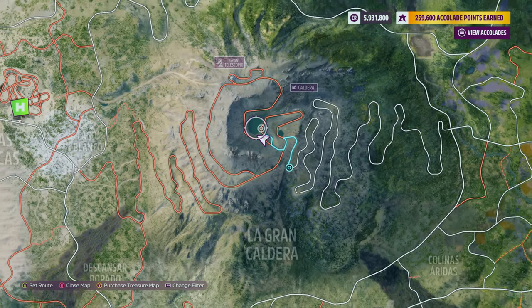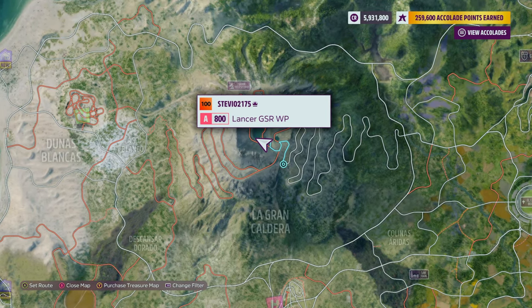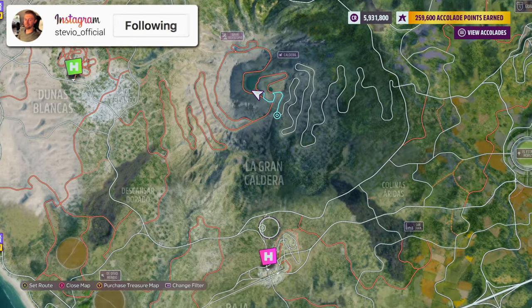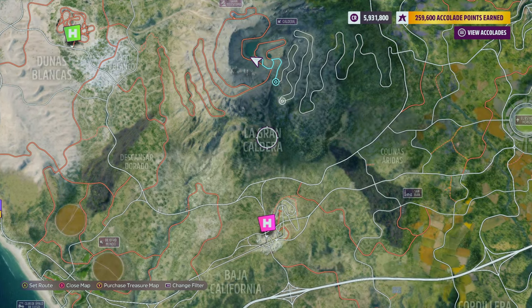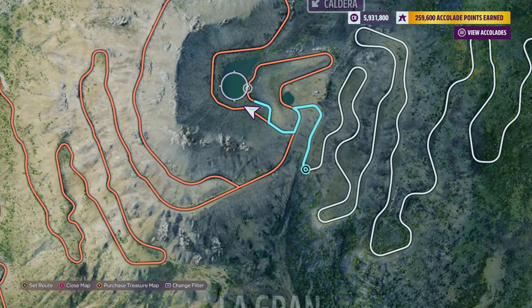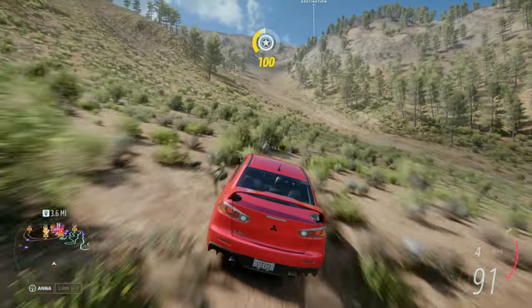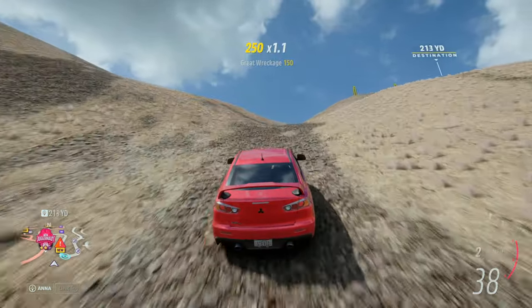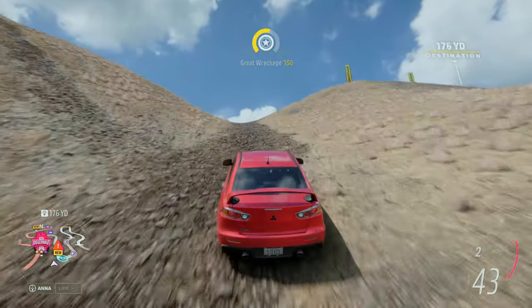Here's the location you need to reach — at the top of the volcano or the mountain right above La Grande Caldera. There's a nice little section where you can climb the side of the mountain instead of going up all those windy roads. If you start at the Horizon Festival it's not too difficult. Here's what you're going to be seeing as you go up the hill, and when you get to the top you might start slipping and sliding — just downshift and have some throttle control.